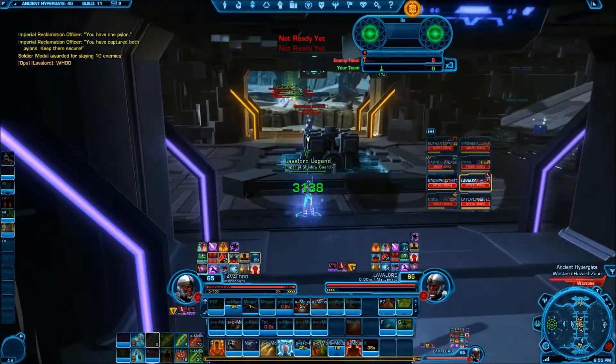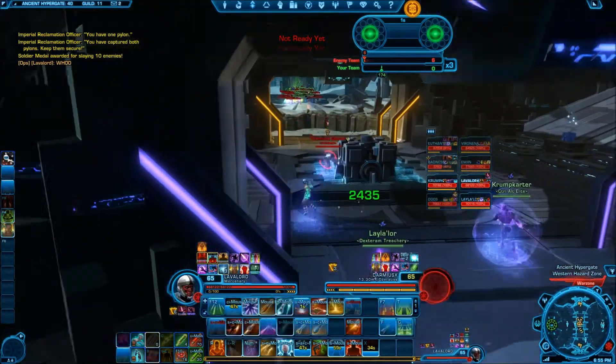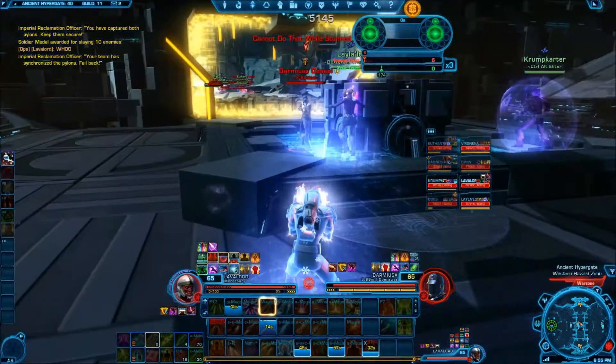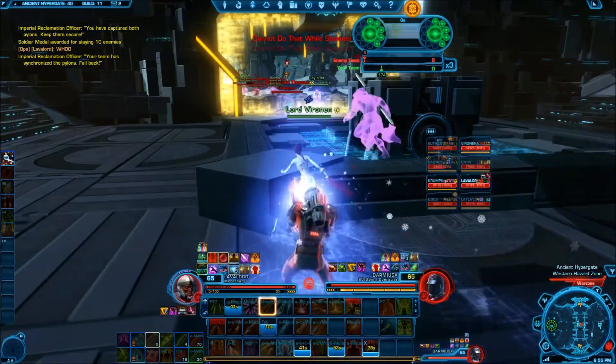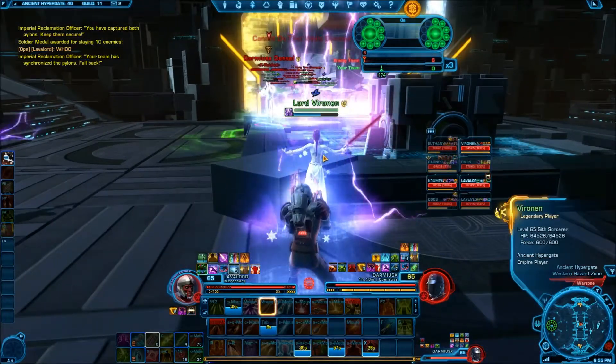I see one guy right away so I'm building stacks of supercharge with the Koto shot. He got a stun off but I got a tracer missile, so I got a priming shot and a tracer missile right here as I come out.